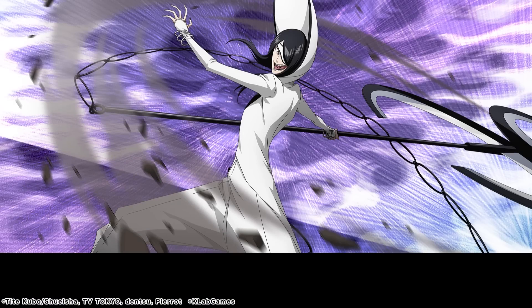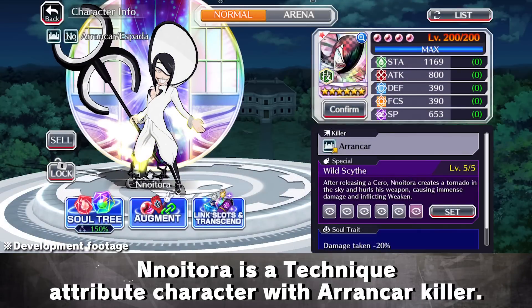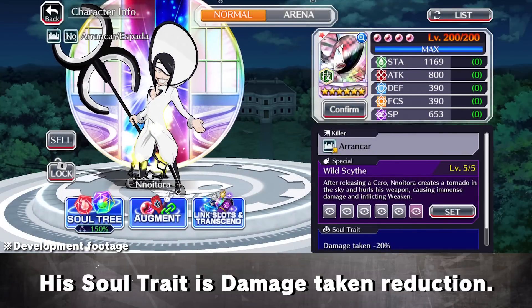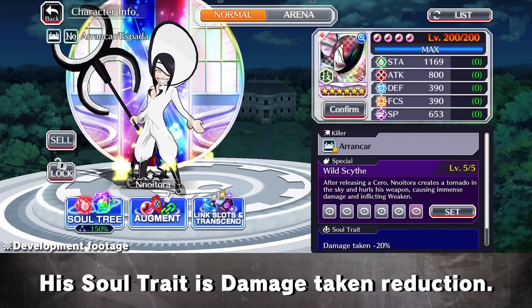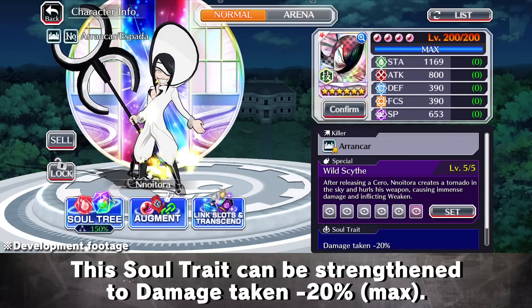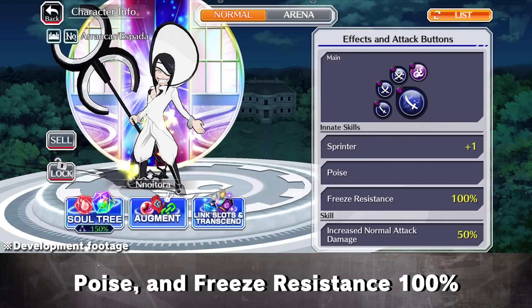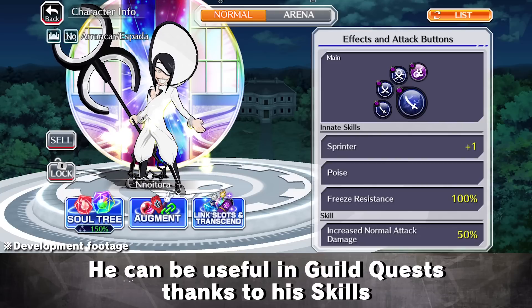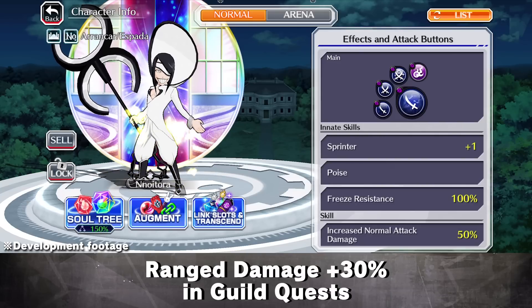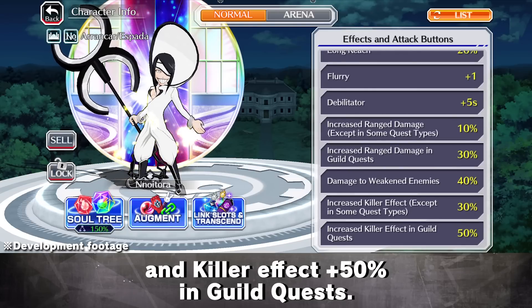The first character in this summons is Noitra. Noitra is a Technique Attribute character with Arrancar Killer. His soul trait is Damage Taken Reduction, which can be strengthened to damage taken minus 20%. His innate skills are Sprinter plus 1, Poise, and Freeze Resistance 100%. He can be useful in Guild Quest thanks to his skills Ranged Damage plus 30% in Guild Quest and Killer Effects plus 50% in Guild Quest.